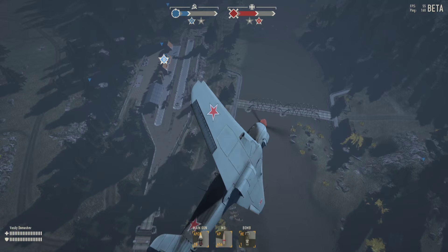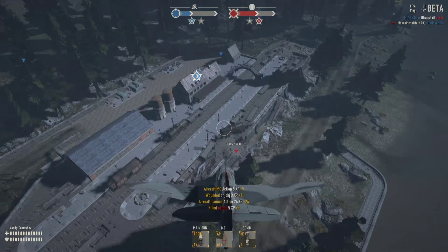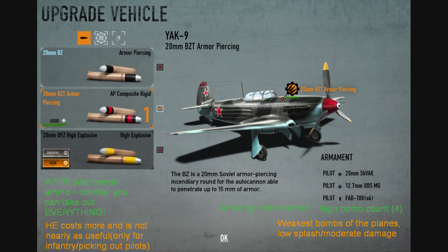The ammo you get is APCR — this is a standard ammo you can use for everything: hunting planes, tanks, and infantry, since this plane is very accurate. Or you have a choice of high explosive, which has much fewer options — you can only hunt infantry and other pilots with that ammo.